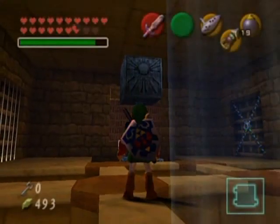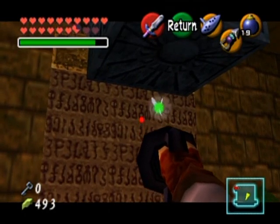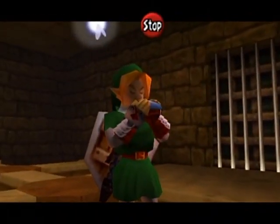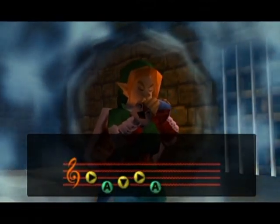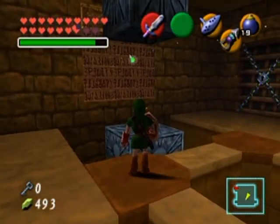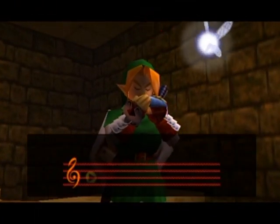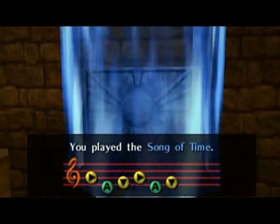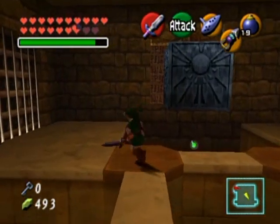There's a green Navi over there. I was a little too quick on my finger combinations — that didn't do anything. The Song of Time block apparently can't be heard from over there. There we go, let's hope it hears me this time. Whatever that top block is supposed to do, I don't know — okay, that one moved over there.